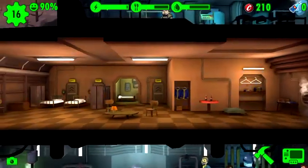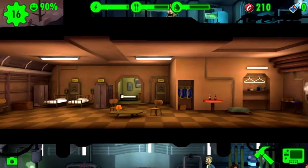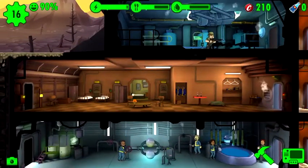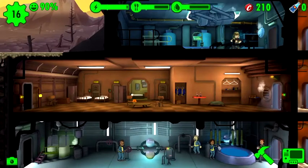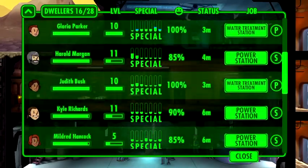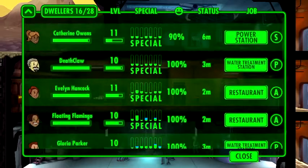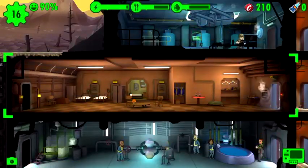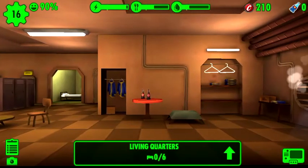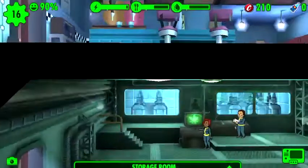This is the living quarters — it's still called living quarters. Basically, if you put two dwellers in here, a man and a woman, they do the thing and then you can have babies, which sounds a bit strange. I actually renamed someone Flo and Flamingo. One of these people is actually a child. So this is the living quarters — I upgraded it recently, so now there's these coat hangers and that little red table thing. I showed you the diner — what does that say?